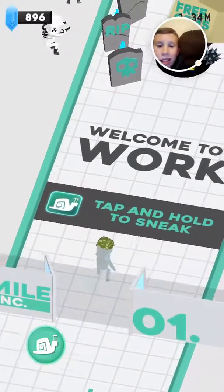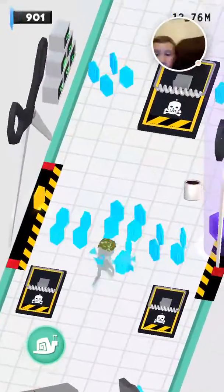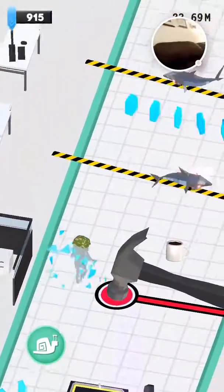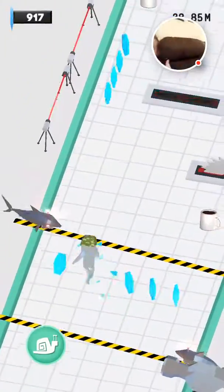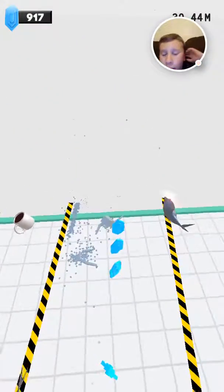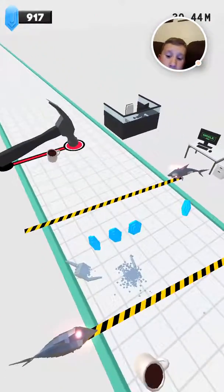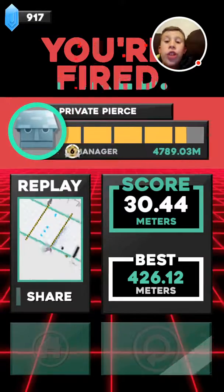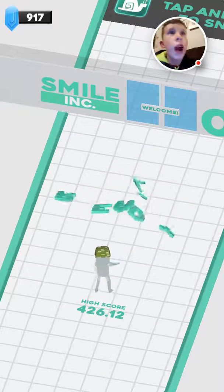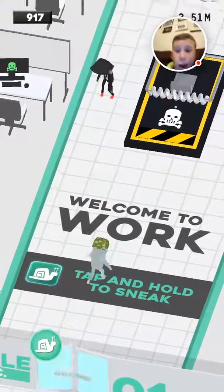Let's go ahead and press start and see how far we can make it — my best is 426. Basically you can knock stuff over like that, but if you see red, like with the scissors when it comes by, that red means don't go in there. If you guys want to see an example of dying — that's a little example of dead.